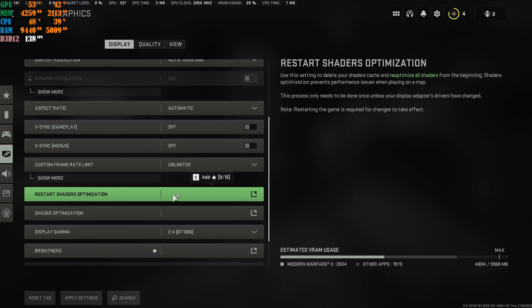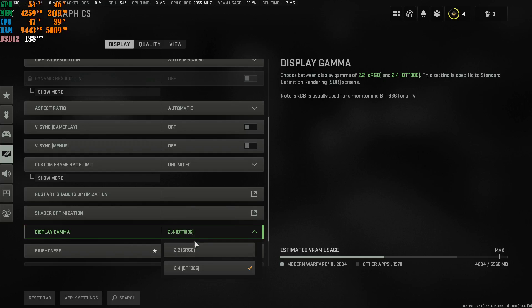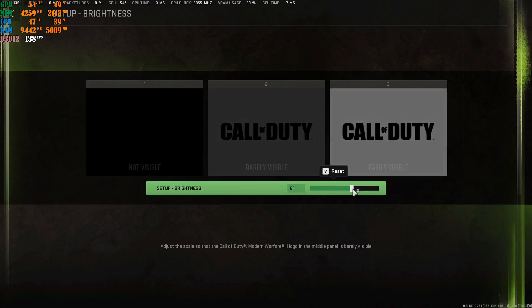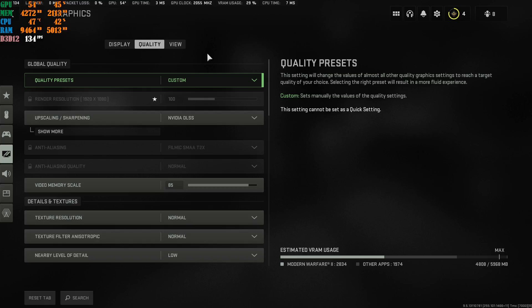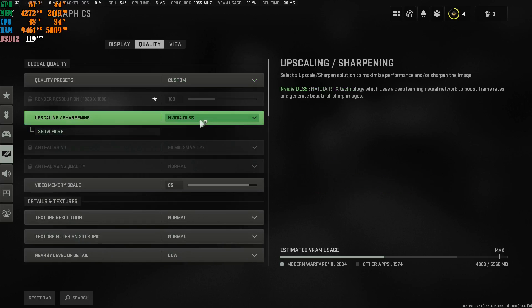Restart Shader Installation — I'll come to that shortly. For gamma, I put mine on 2.4 because I get a little more detail in my game. You can put it at 2.2 — it's personal preference and just plays a role with the gamma. Brightness I keep at 60% so you can see the Call of Duty symbol in the middle. Then go to Focused Mode and turn this off. Apply these settings and go to Quality.